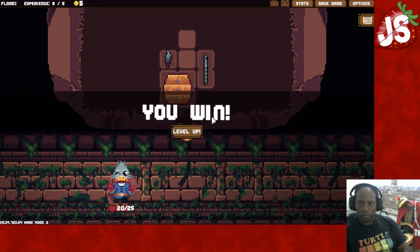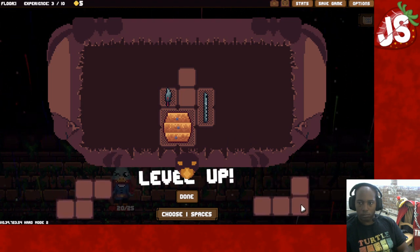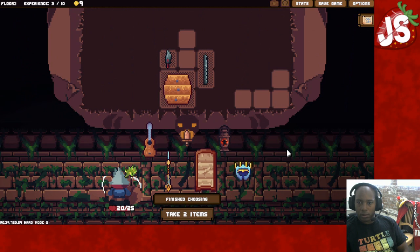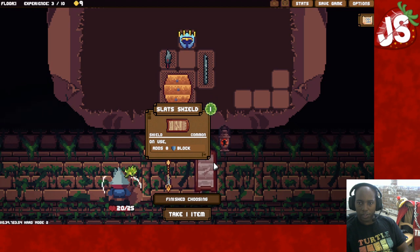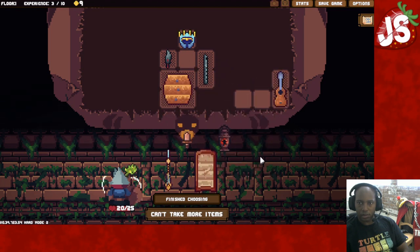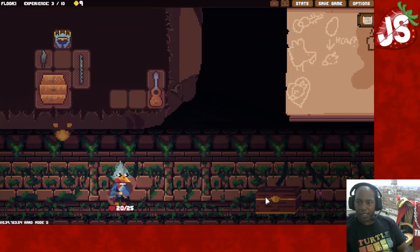I'll put this here. We get two items. I'm going to drop this one, that's one. This shield will be another good one, but it might be better to get this guitar. So I can get the spikes. And I got the guitar.